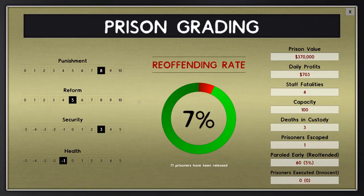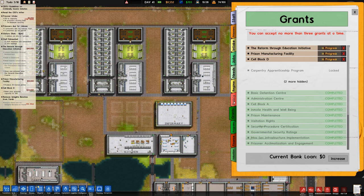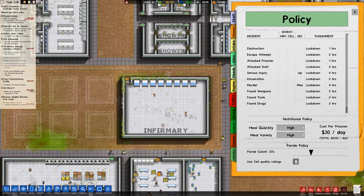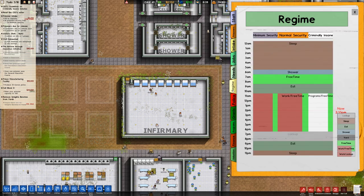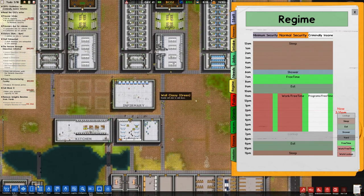In terms of grading, let's have a quick look. Reoffending rate has dropped to 7%, with 71 prisoners released — that's good. Punishment is high at 8, reform at 5, security has gone up to 3, and health is at minus 1 — still a problem with health. We'll probably have to do the well-fed thing, but that requires altering our policy. Meal quantity and variety is at high, so they should be well-fed, and we do have two eat times in the regime.